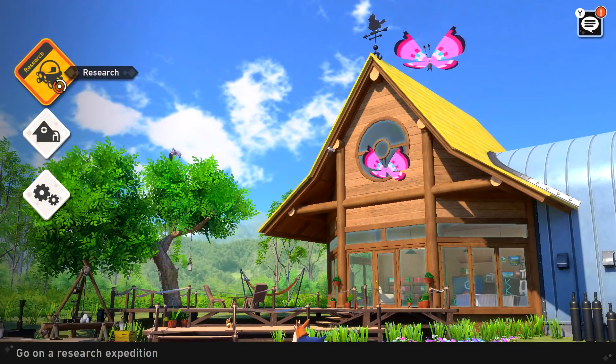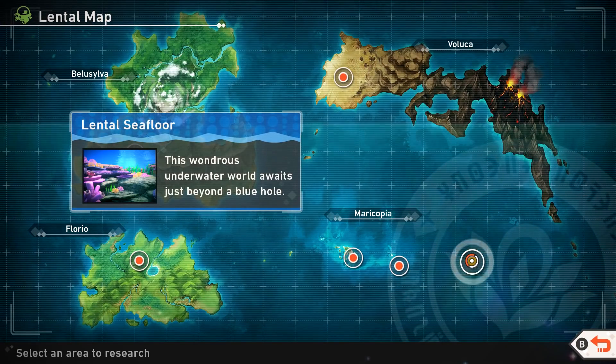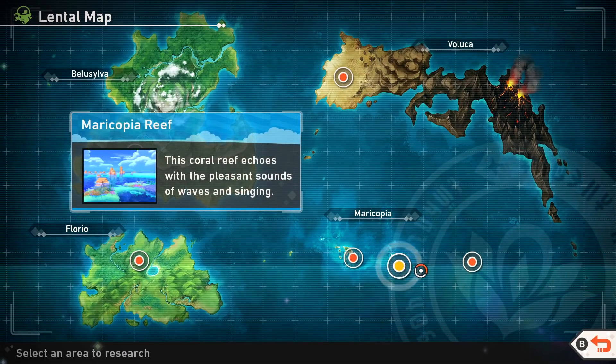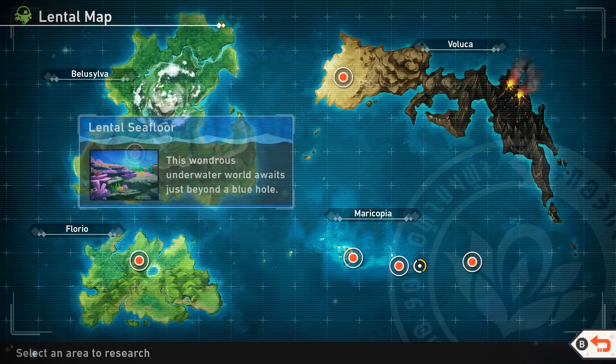Hello, ZebraHerd! Welcome back to New Pokemon Snap! In the last episode, we explored all sorts of different areas in the Maricopia region — the Blushing Beach, Maricopia Reef, and the Lentil Seafloor.